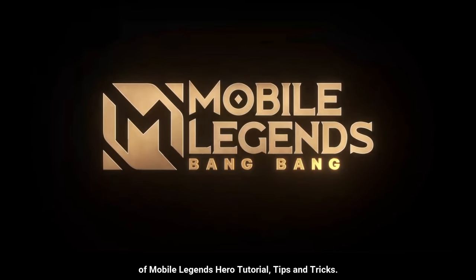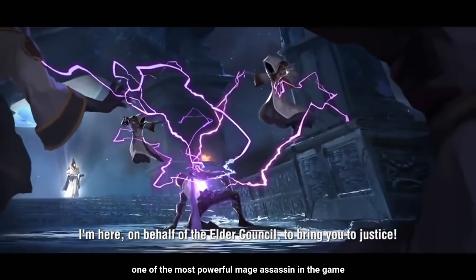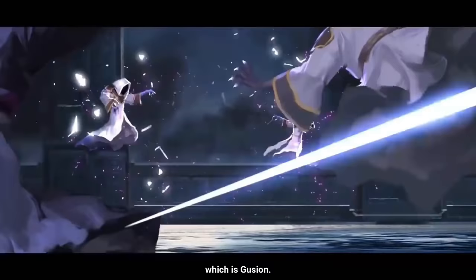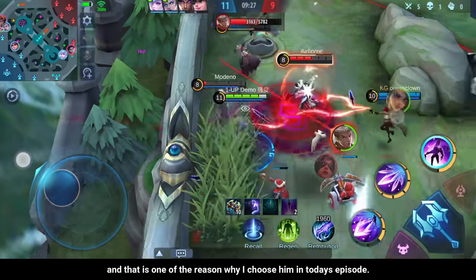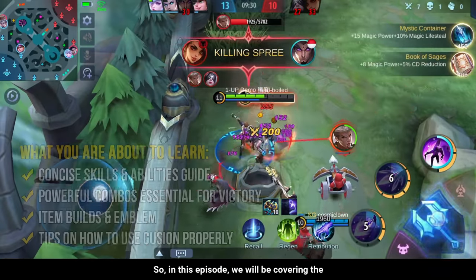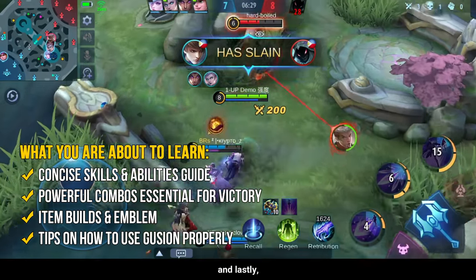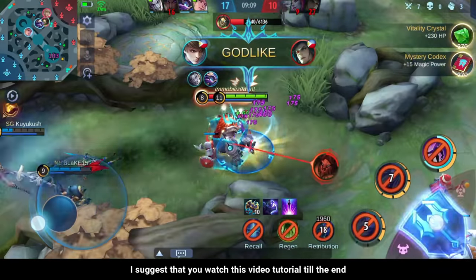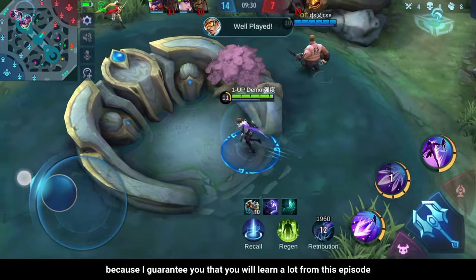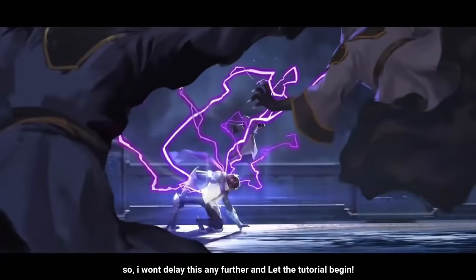Hello my friend and welcome. It is another episode of Mobile Legends Hero Tutorial Tips and Tricks. For today's episode, we will be covering one of the most powerful mage assassins in the game, which is Gusion. Gusion is also one of the most difficult heroes to use, and that is one of the reasons why I choose him in today's episode. We will be covering his skills and abilities, powerful combos, item builds and emblems, and tips on how to use Gusion properly. I won't delay this any further — let the tutorial begin.